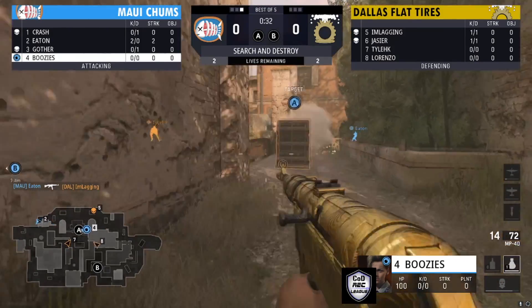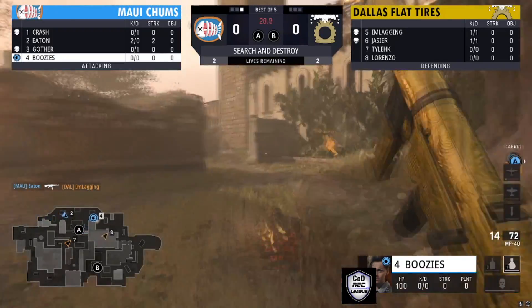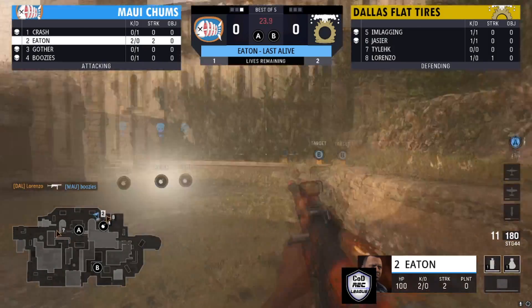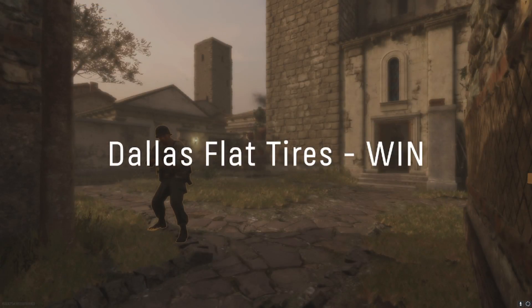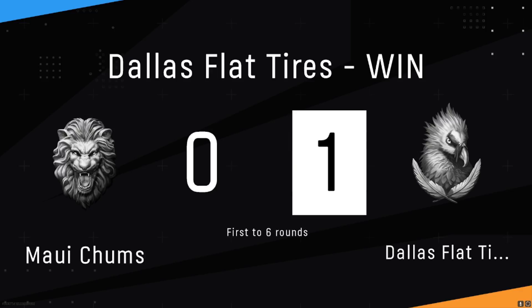I think Boosies probably knows there's a player behind him. There's smokes — I wanted to see how smokes was going to replay. Lorenzo with a nice kill on Boosies to make the bomb drop. Eaton is over here looking for a player. Lorenzo! What a play — Lorenzo with a nice two-piece to end that round.